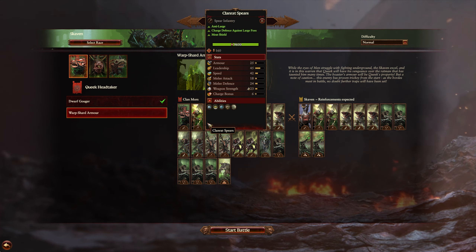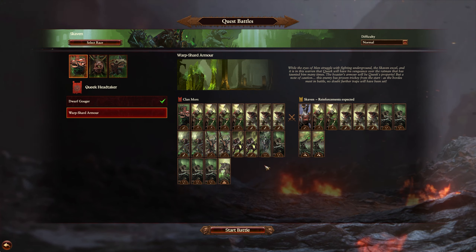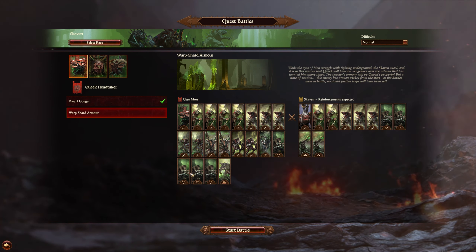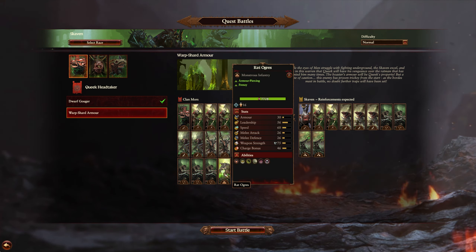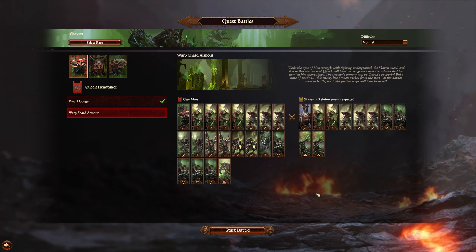Again it looks like we are getting pretty decent units. Clan Rats, we're still getting Storm Vermin which is nice, Gutter Runners — yeah, they are really throwing me a bone here. Oh, Warp Lightning Cannons!